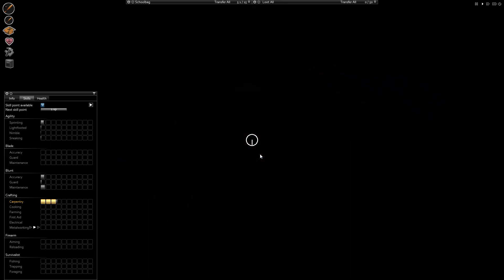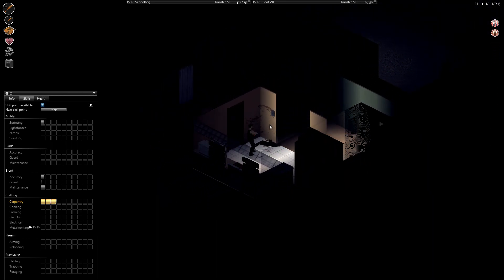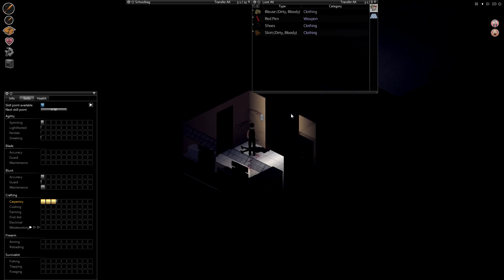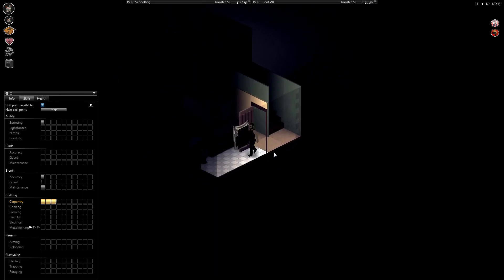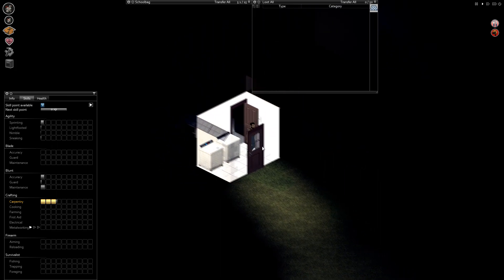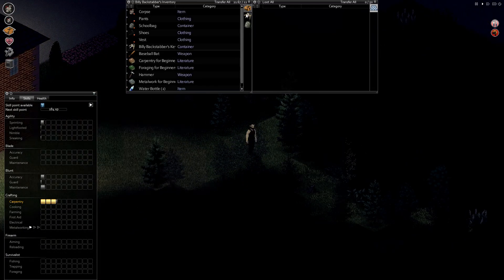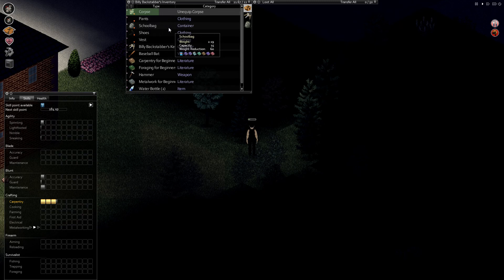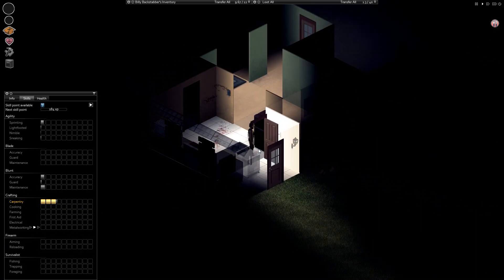Could do with a little bite to eat. Good morning. Alright, what do we got to eat? No way! How is this possible? How does a zombie get into my house? There's no open doors. You gotta be kidding me. Alright, get this corpse out of here.